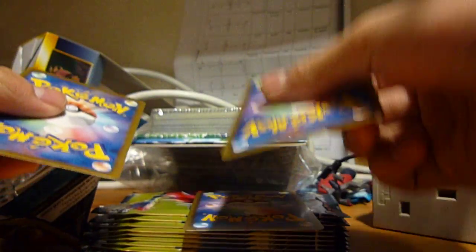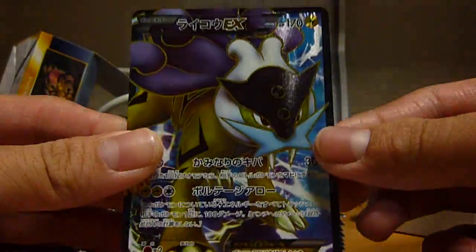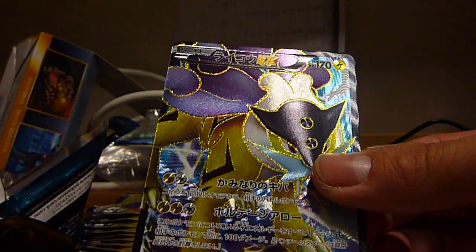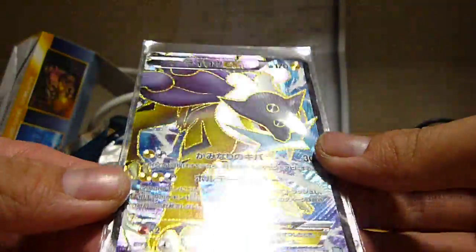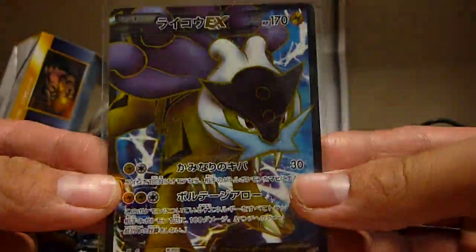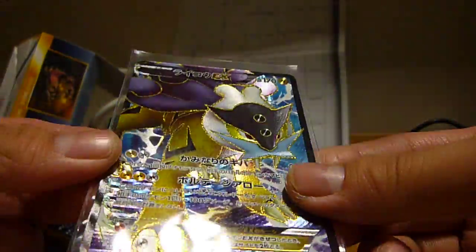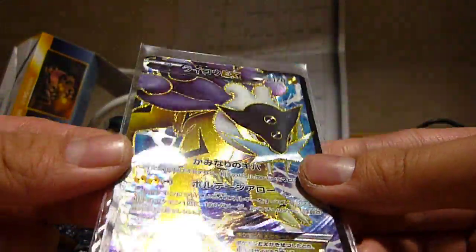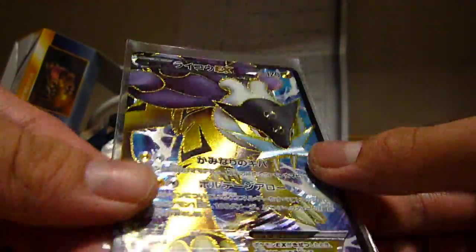Looks like we got a secret rare. I can feel the card. So Flareon, some quick Stantler. Okay, let's reveal what the secret rare is. Raikou — yes! That's super awesome, very nice indeed. Second secret rare in the box — very nice. Awesome card, worth a lot of money. Awesome pulls actually, wow. Nice artwork here — so glad I got the box. Awesome!